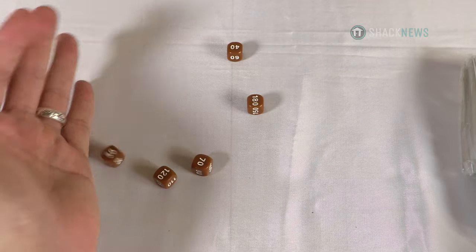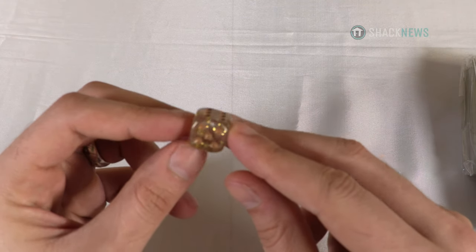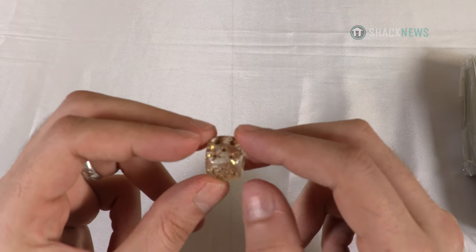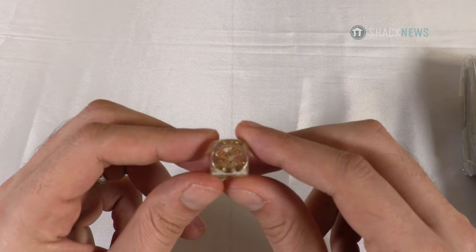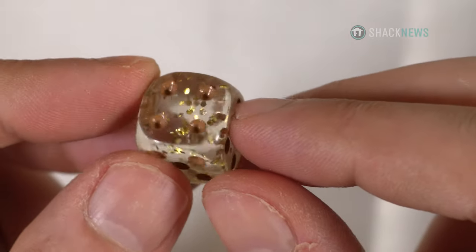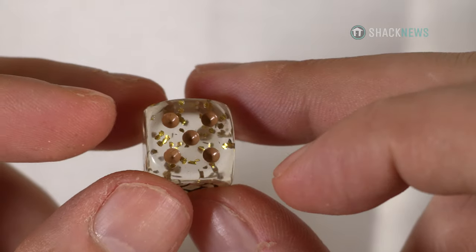They hit counter dice. And a special D6 — this one is awesome. It's gold and clear and has little bits of gold flakes inside the dice. This dice is one of the most beautiful dice I've ever seen. That's going in the bag with the other good dice.